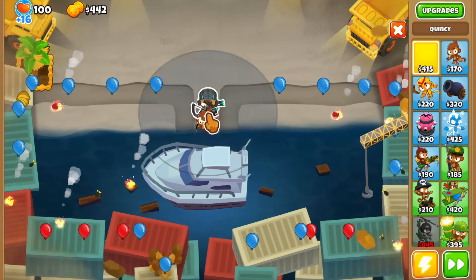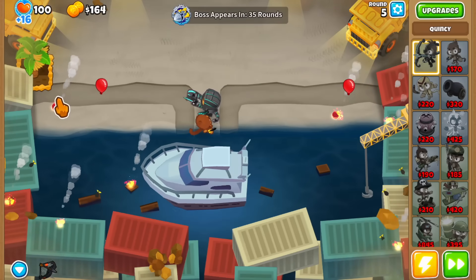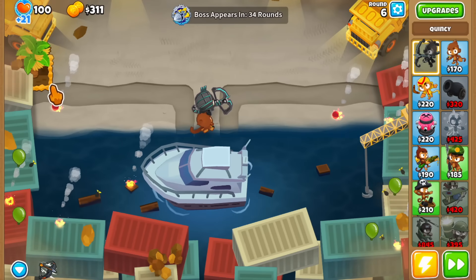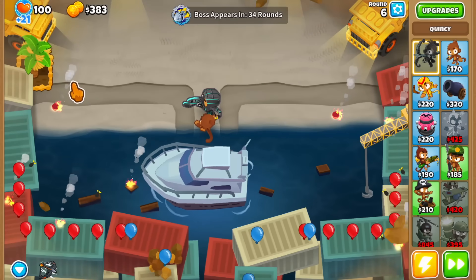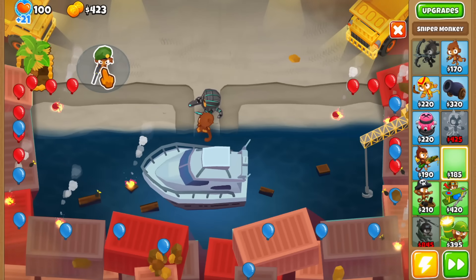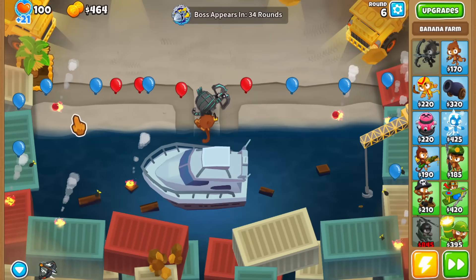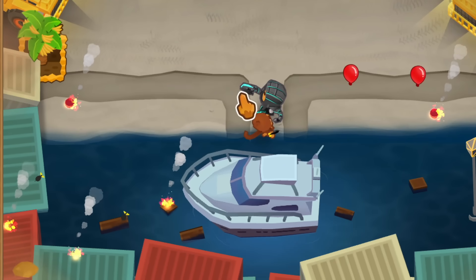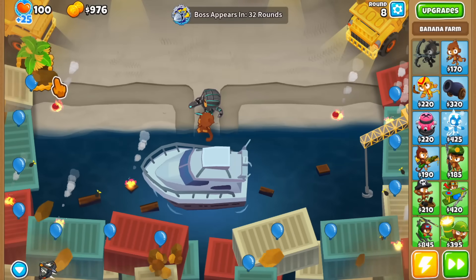This boss looks as fast as Vortex. The reason boss HP is at 40 relates to speed, but also the fact that this map is very short. Even though you can see balloons coming out from the bottom walking across containers, the fog of war makes those containers red — you can't see on top of them. The actual track only starts where my mouse is, so you only have a small portion of the map to defend the boss.